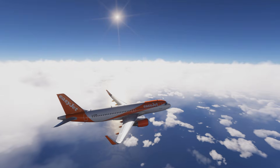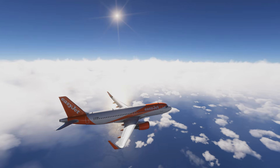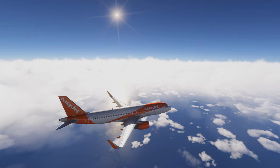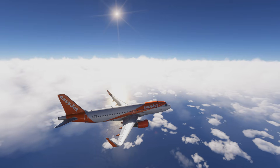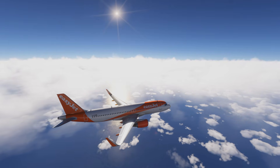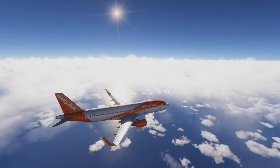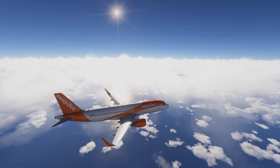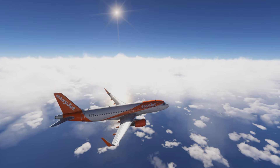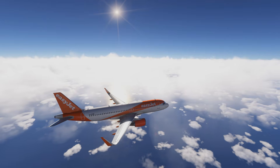Hello and welcome. This is Microsoft Flight Simulator 2024 with the Phoenix Airbus A320. In today's episode I would like to show you a little quirk about the managed descent on the Airbus — we'll discuss how it happens, why it happens, and what you can do if you encounter it. Let's get started.